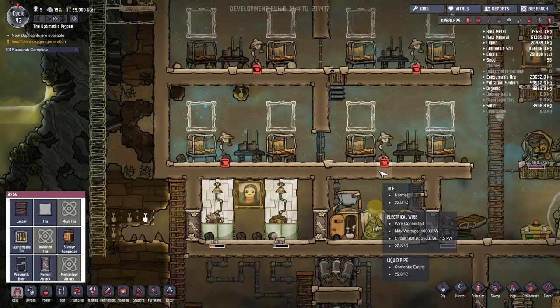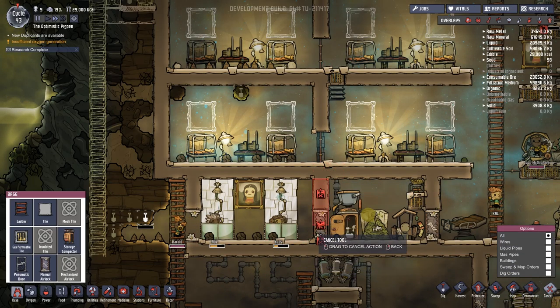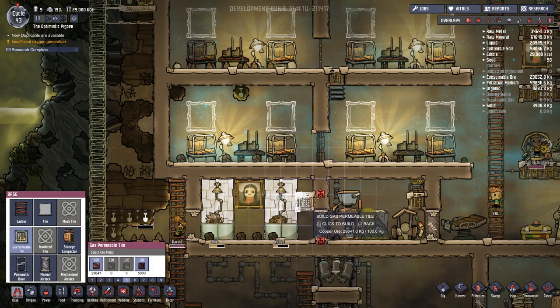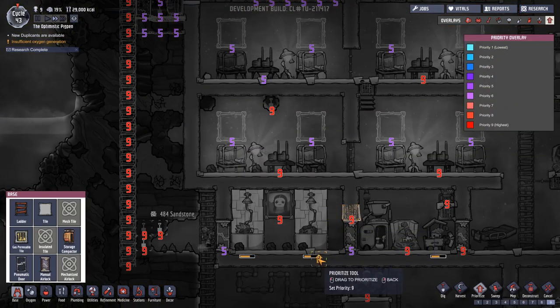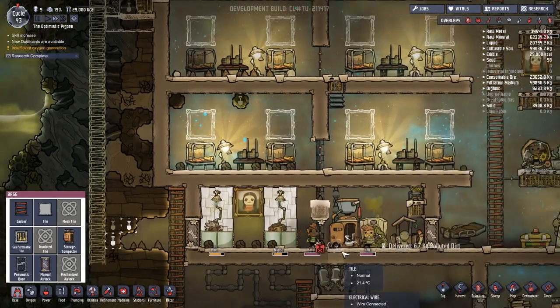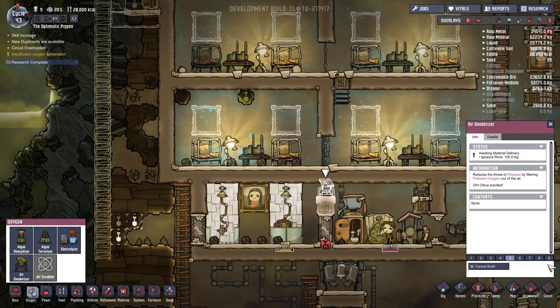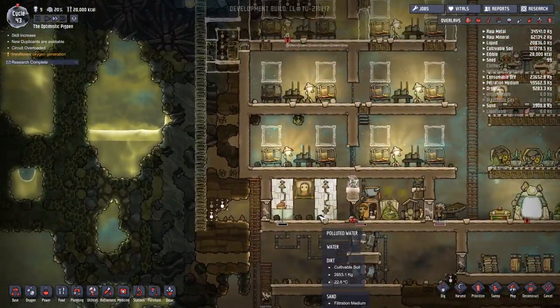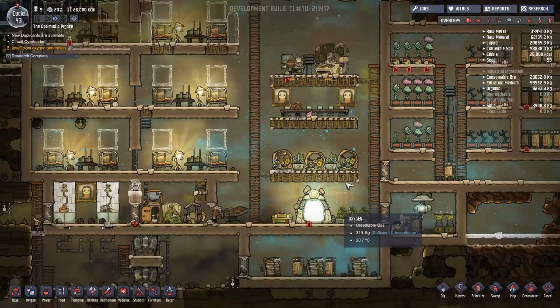There's a lot of polluted oxygen in this area. What I might do is wipe this area and let this deodorizer here do the majority of the heavy lifting. I'm going to take that out and take this out - let's cancel those. I wish to deconstruct buildings. That's going to be a lot easier. I want to replace this with a gas permeable tile - that's one of the greatest things we have access to. Let's set these on a nine.